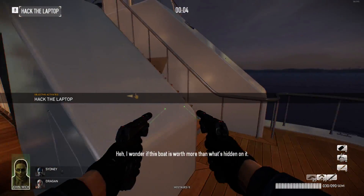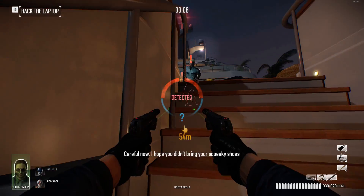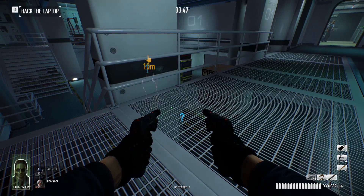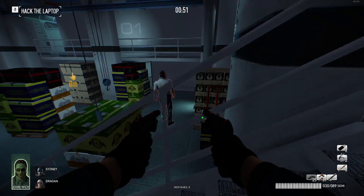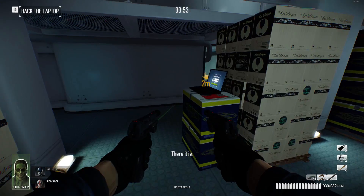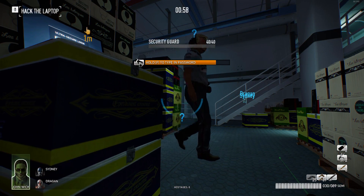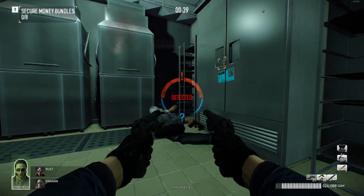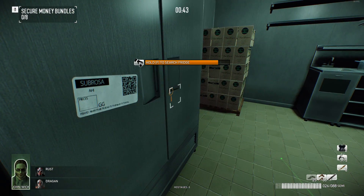Next up is the Yacht Heist. I'll be honest, this was a little intimidating at first until I learned where everything is. Starting out, you have to go and hack a laptop, which can be in a couple different places. Doing that, you'll see a QR code next to it, and if you look at the laptop screen it will tell you what to look for — like a bookshelf, cigar cases, or room numbers — to find the correct bags.